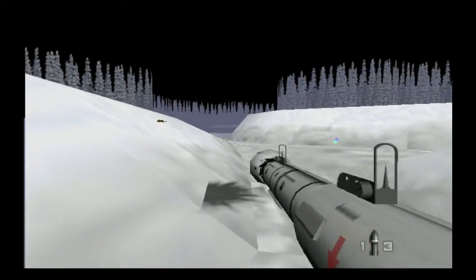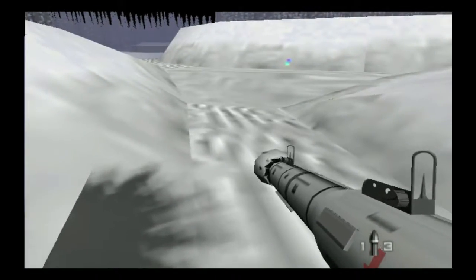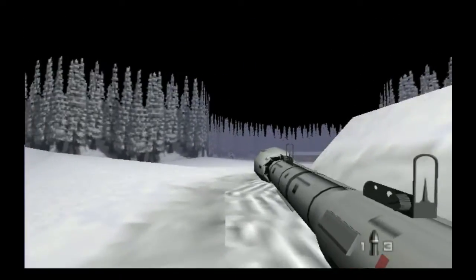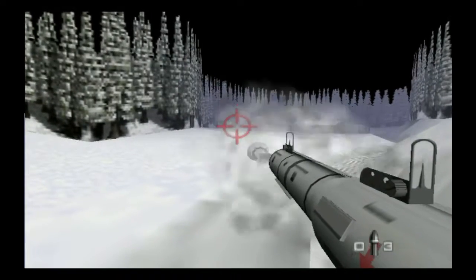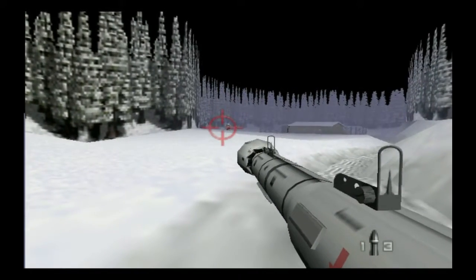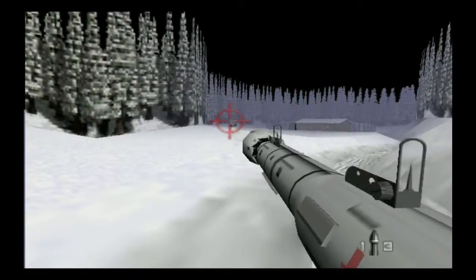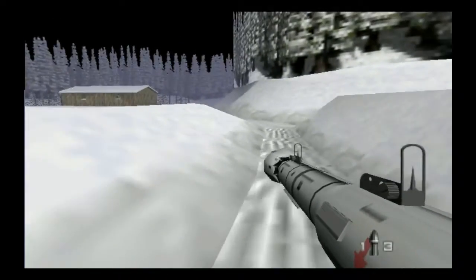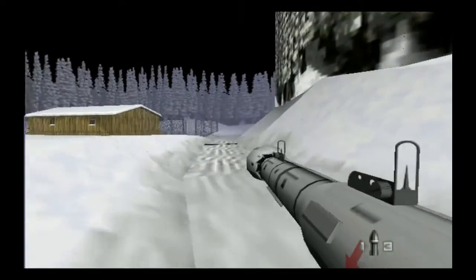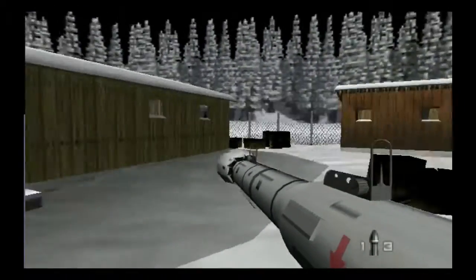Wait a minute — look at that dirt spot. It's like hovering on the hill off the ground — that's hilarious. I don't know what I'm shooting at, I'm just trigger happy. I just hit nothing. There — I hit something. Now I got the key to the safe, so it should be safe for me to go in there.